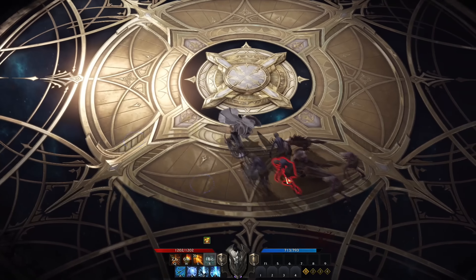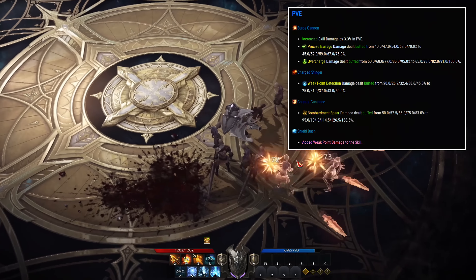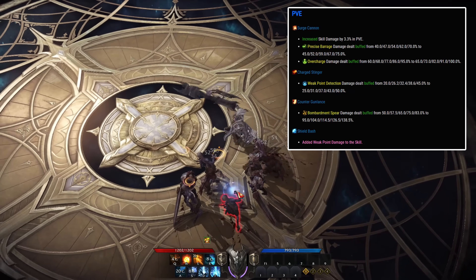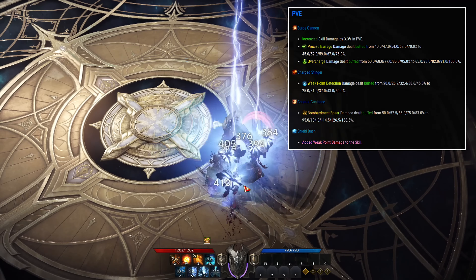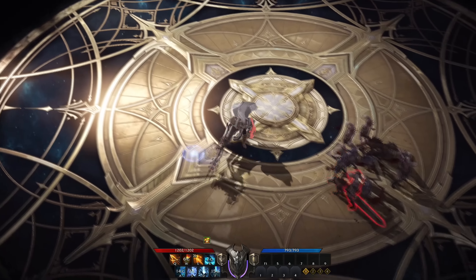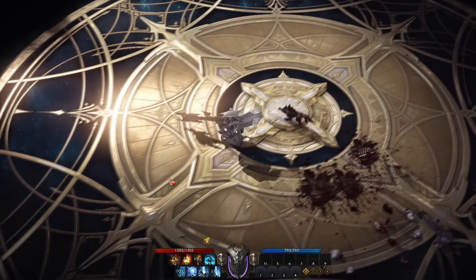Moving over to the Gun Lancer. The three skills — surge cannon, charge stinger, and counter gun lance — all got a nice damage buff. Shield bash ability got weak point damage added. In summary, nothing much has changed for Gun Lancers except a slight buff and adjustment for these three abilities.